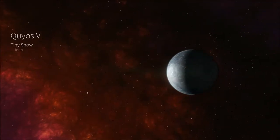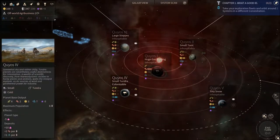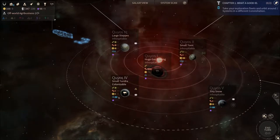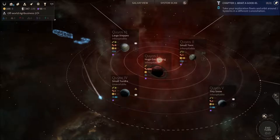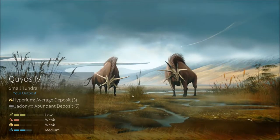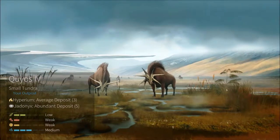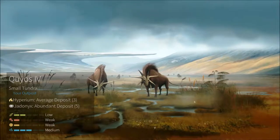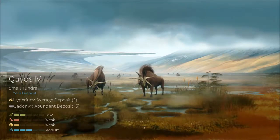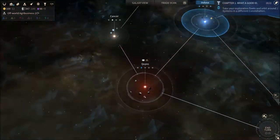And this is the system introduction, as we saw before. So now we're gonna colonize Kayos IV, which is gonna give us a lot of science, a bit of food and not a lot of anything else. Most importantly, Hyperion. I love these intros — they're really cool, kind of remind me of Interstellar but with Skeleton Oxus or something. So it's gonna take 28 turns, which is once again one of the reasons why expansion is difficult with the Sofans.